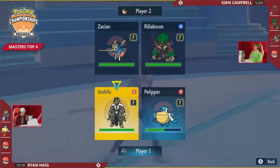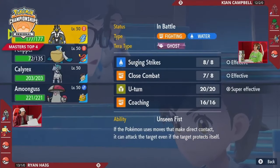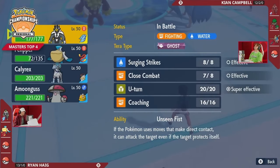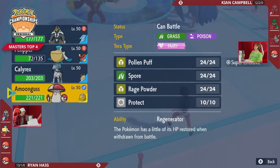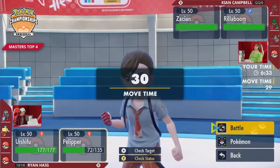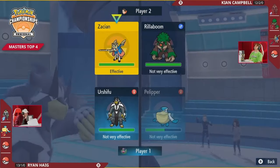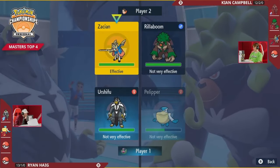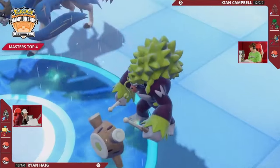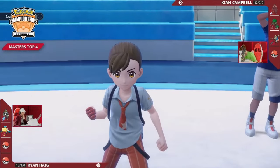You have to imagine the targeting from Kion is probably looking for something like Surging Strikes plus Grassy Glide to take a KO onto Pelipper before it can get a Hurricane off, but that's stopped in its tracks because of the Close Combat. Urshifu does lose a stage of defense, making it a lot more vulnerable to a Grassy Glide. Zacian gets to come in relatively for free, doesn't have to worry about taking a Surging Strikes, but the Urshifu is still the fastest thing on the field — it's still going to fire a Close Combat into one of these slots and deal a ton of damage if it doesn't get disrupted by Grassy Glide.